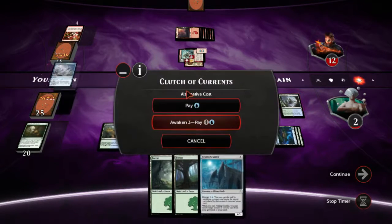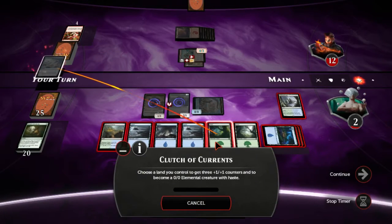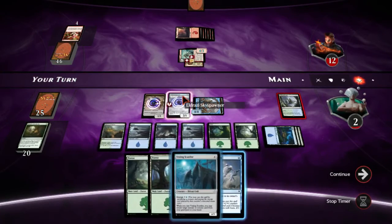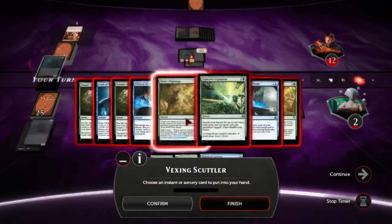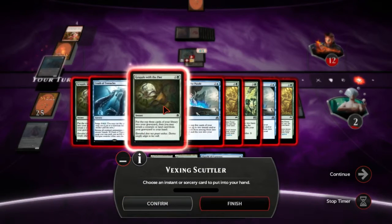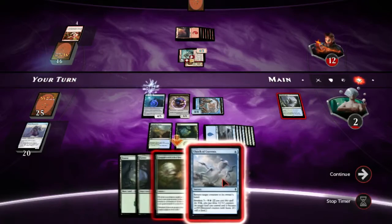I gotta play this. I guess I'm dead to Act of Treason no matter what, so maybe I just create more attackers for next turn. Alternatively, I could play around his Act of Treason by playing the Scuttler — I think that might actually be the plan. So I emerge, and then I don't have to die. I think I'm just gonna get Grapple even though I usually get Crush, and then we'll bounce this thing.